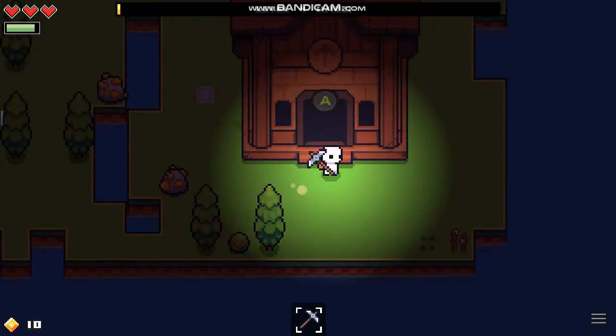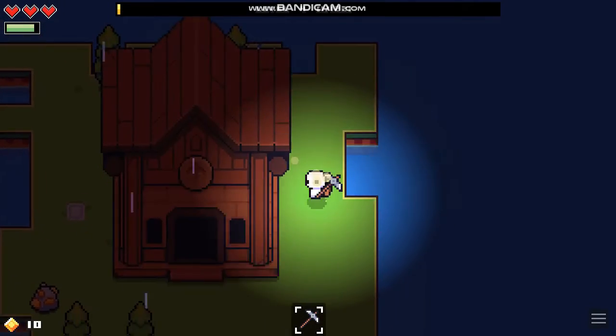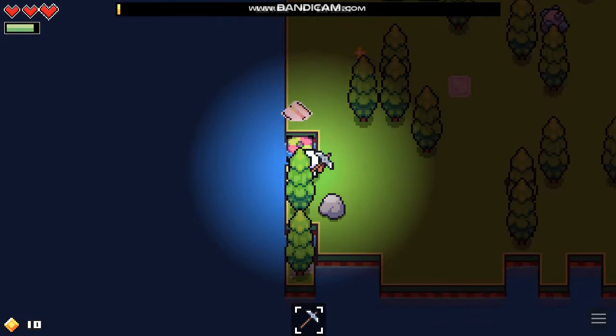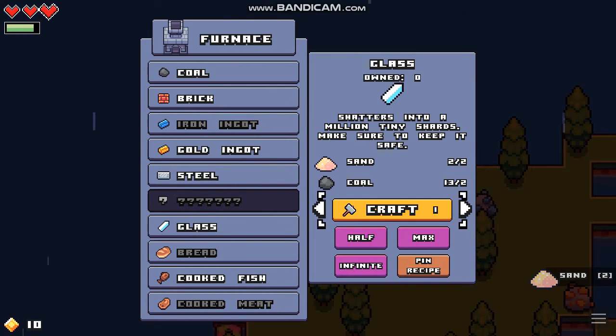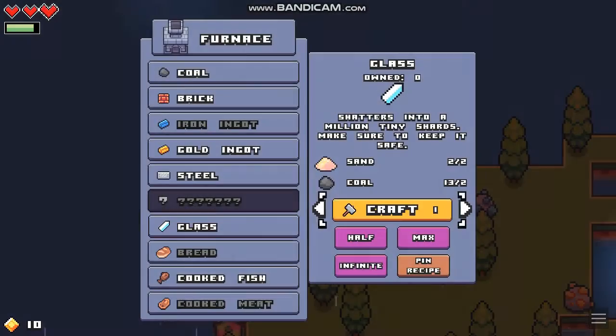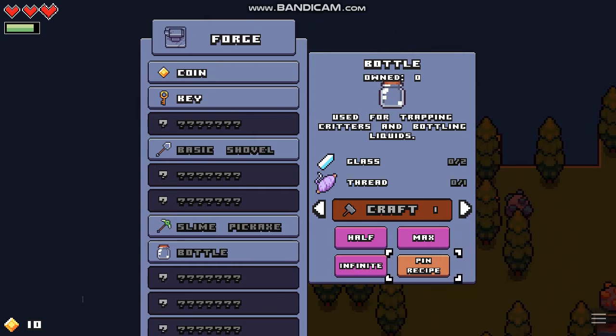On our second island we got this. I think there's a fish there. Sand! I'm going to make some glass now. We can only make one. How much glass do you need to make a bottle? Two glass and thread. We haven't got a sewing machine yet.